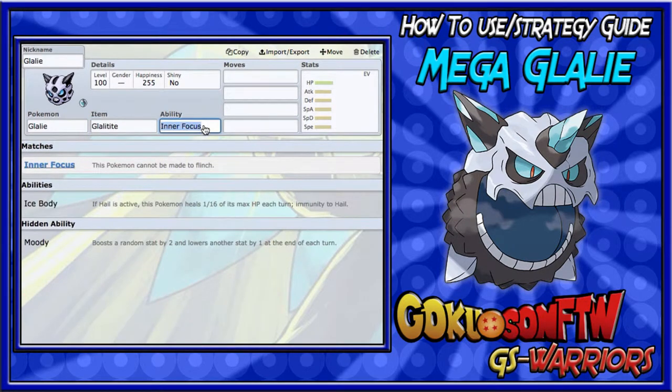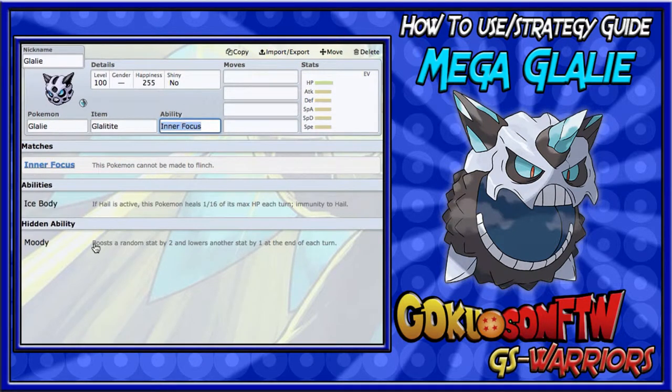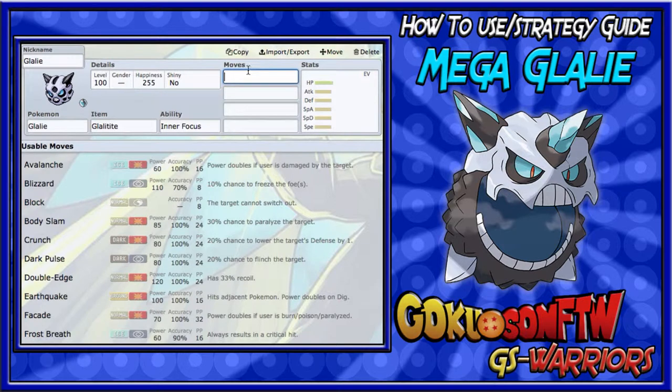Of course you're going to run Glalieite. Ability doesn't really matter because it gets Refrigerate when it mega evolves. Moody is banned, and if you're going to use Snow Warning just to activate Ice Body, why would you use Mega Glalie? It makes no sense. So we're going to go with Inner Focus.